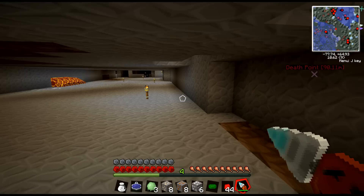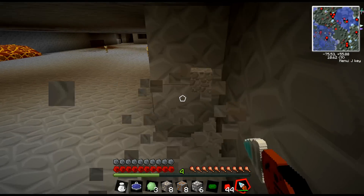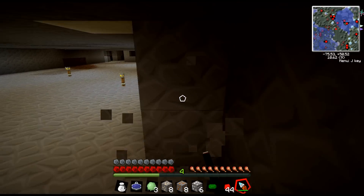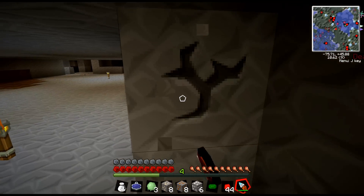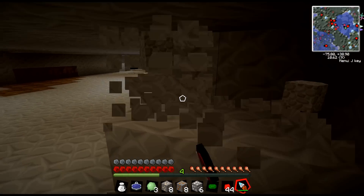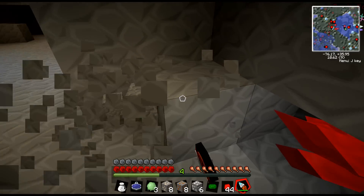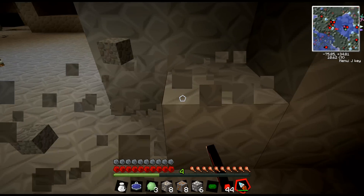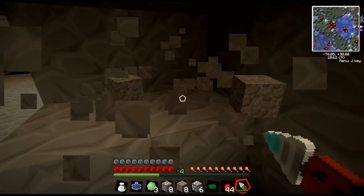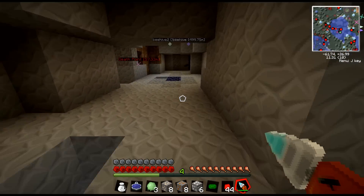Notice my inventory is still completely empty — that's exactly the way I want it. The gem is just processing the stone. Still haven't gotten a piece of iron out of it — I'm not exactly sure how much EMC a piece of iron takes. If I had brought my destruction catalyst down here I could have knocked out a huge area, and it would just absorb the stuff right away. I've been wanting to build one of these for a while and finally got enough resources and EMC.